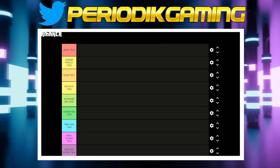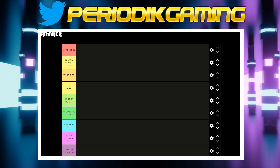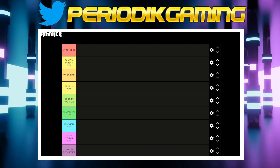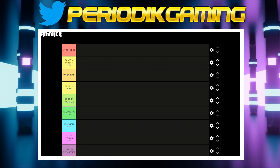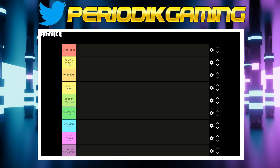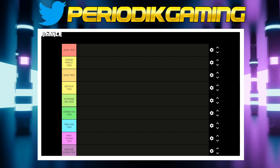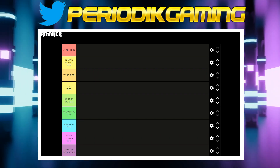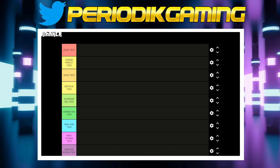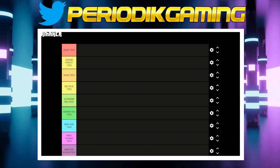You guys know how this works, but in case this is your first time catching one of my tier list videos: I look at characters from an overall perspective — how many teams can they run on, how easily can they beat difficult content, how good are they for new players, what's their ceiling on their best teams. I look at all these things and group them into tiers rather than ranking them 1, 2, 3. I also don't care about the order units appear within any specific tier.